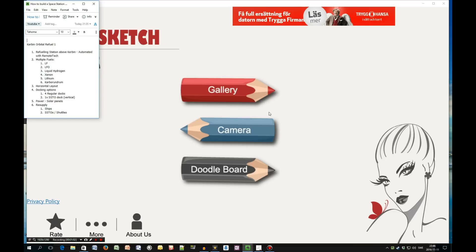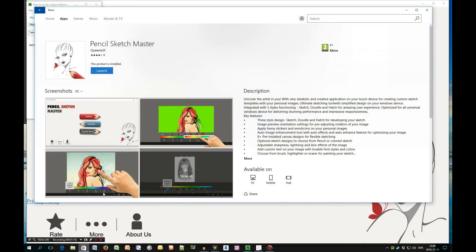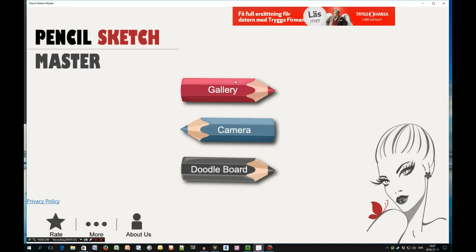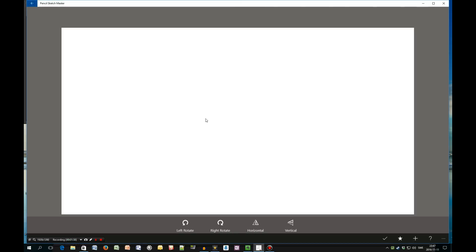Now we're in the sketching phase. This is an application called Pencil Sketch Master, which I downloaded from the Windows Store. I believe Apple or MacBook users have a great app called Sketch or something similar, but this one is free so you don't need to spend any money. I've created a blank canvas to start from scratch.